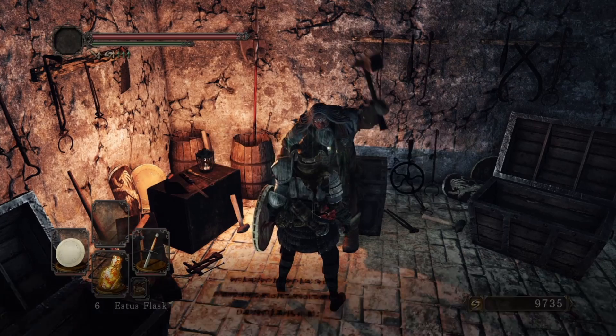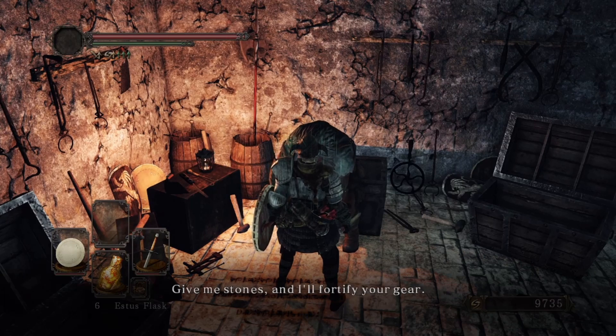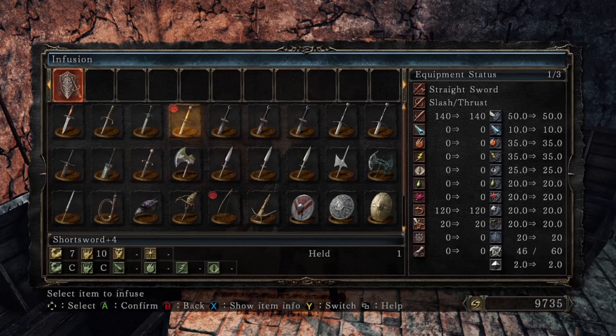We're gonna give him the dull ember. So we can now infuse weapons. I don't want to use my main sword just because you never know when you're gonna need to switch through weapons.